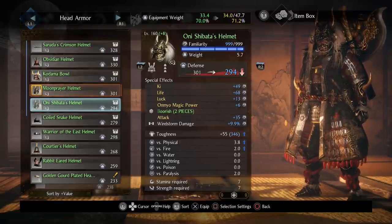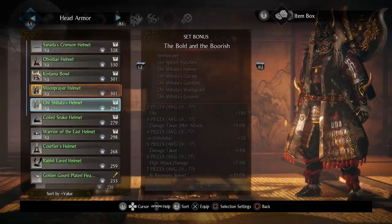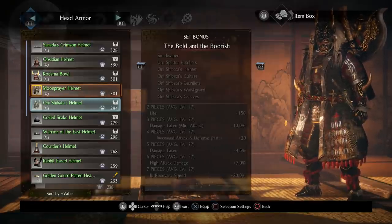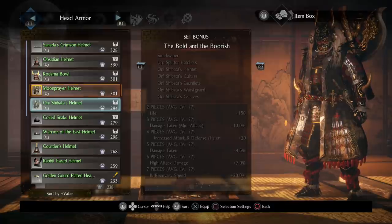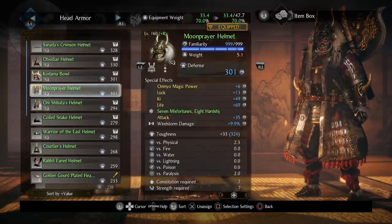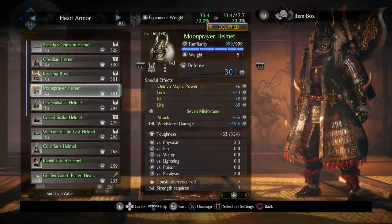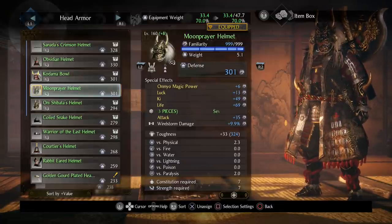Initially I was using the Oni set, which with three pieces gives you minus 10% damage taken while attacking. I was originally planning to use Water Sword, and if you're going to use that I'd say you want as much damage reduction while attacking as possible because you're just attacking like crazy. One problem with Water Sword is that the range isn't great and if you get hit you'll get stunned out of it. I like Windstorm because it's really quick, does a lot of damage, and has really good range because of the wind effect — it's a very powerful move.